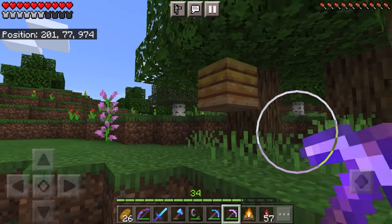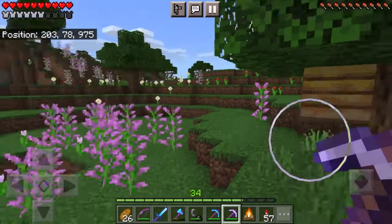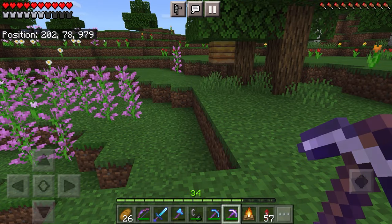This right here is a beehive and this is where bees are. If you want to find a beehive they spawn in areas where there's a lot of flowers. There are a couple different biomes but basically just look for areas with a lot of flowers, go to trees, and eventually you'll find a beehive.